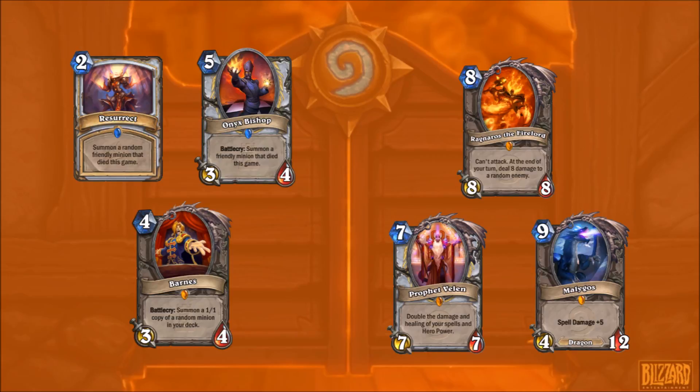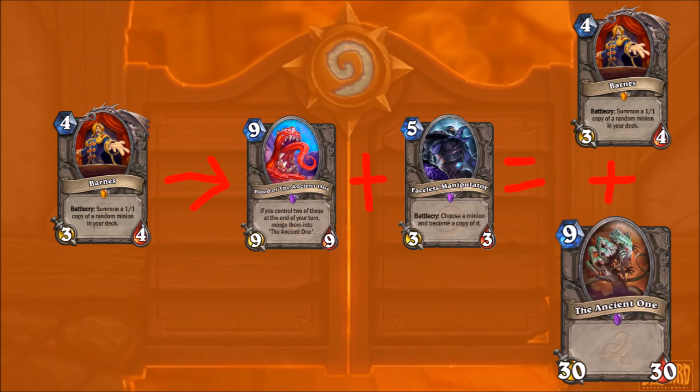But the main idea is to have multiple turns to inflict burn or Ragnaros damage. It's not an OTK, but it's a reasonable combo situation which could work. Speaking of combos, quite a fun one is Blood of the Ancient One. You could Barnes into Blood of the Ancient One, Faceless Manipulator that, and at the end of your turn you'd end up with a 3-4 Barnes and a 30-30.